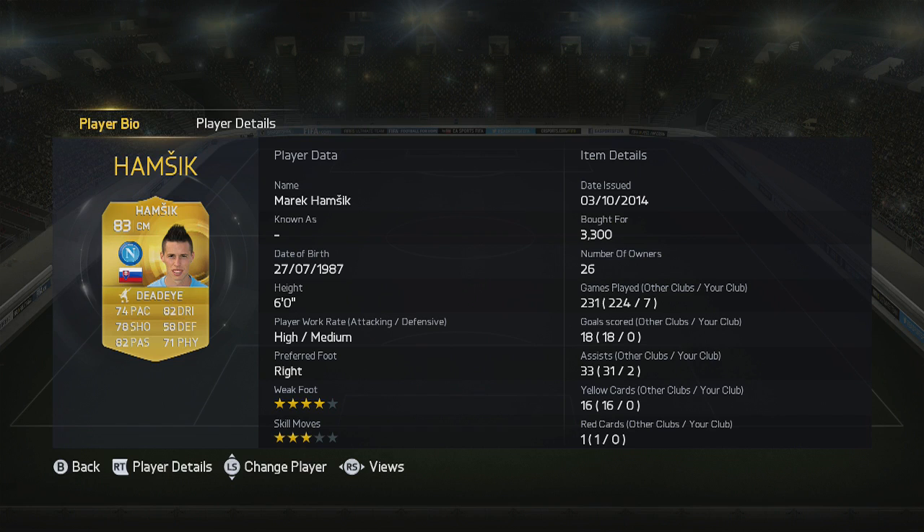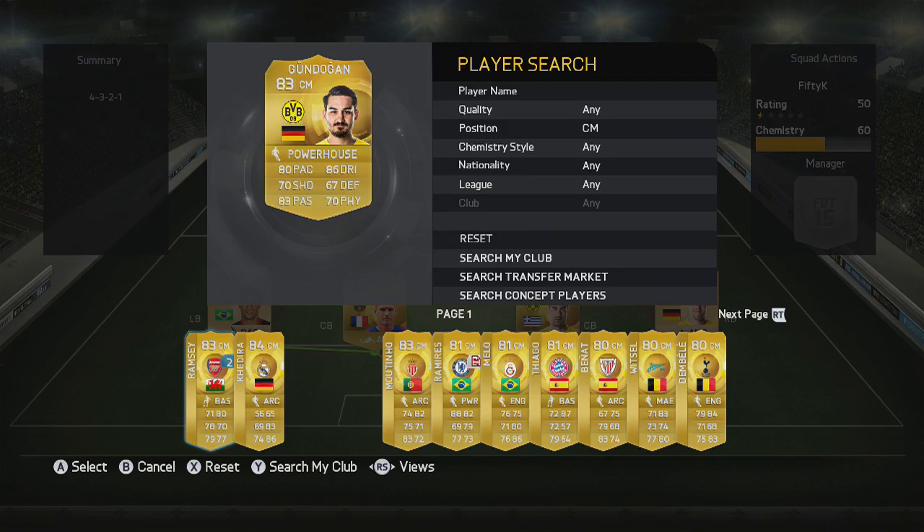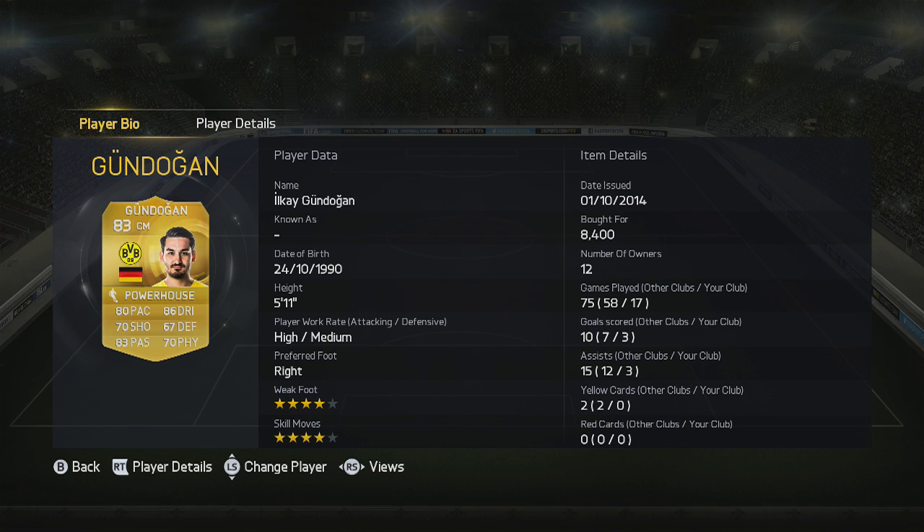We need someone who can do a bit of defensive work but still contribute going forwards, and that's where Gunnarsson comes in — 80 pace, decent defensively, decent dribbling and passing. He does a great job. Four-star weak foot and skill moves, and he's got the talent to play as a forward. I've played him at CAM before and he'll definitely do a great job in this formation.